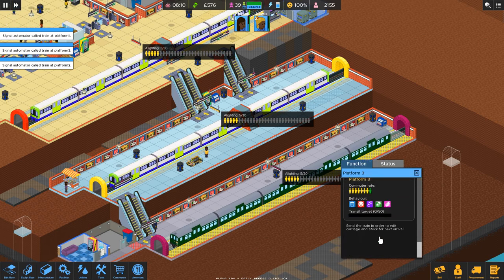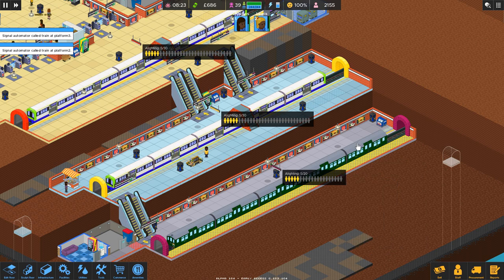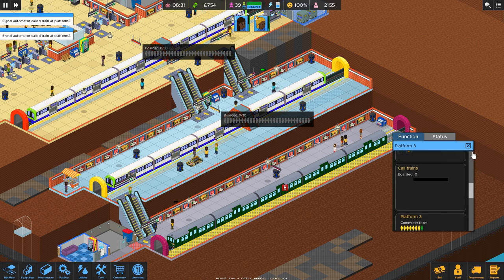Let's get this train out of here. You gotta go, you rust bucket, before you break down and put fumes all over my platforms. Send train early — get out of here.